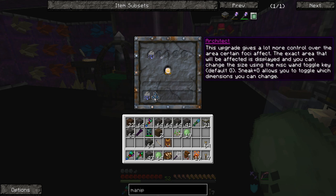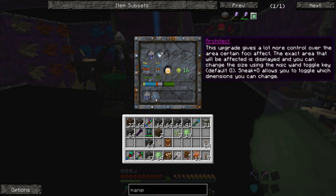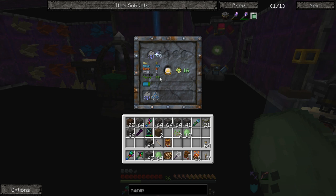Architect — this upgrade gives a lot more control over the area of effect. Yes, that's exactly what we are looking for. Because right now as we saw, it will only do one block at a time. Well, with this architect upgrade, it will allow us to do multiple blocks at a time. Let's go ahead and grab that and wait just a few moments here. Remember, we're only getting sent to V, so it takes a little bit longer to transfer if we don't have a large number. We're going to want the enlarge — that will allow us to make the area larger.